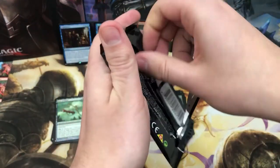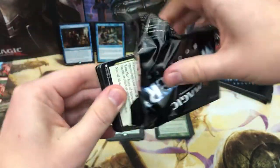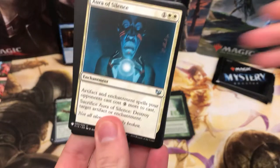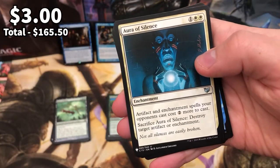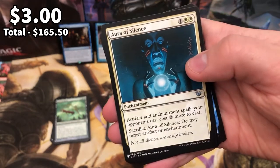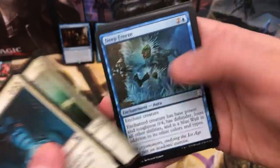You know what we want now? We want a white pack. Give me Teferi's Protection. Aura of Silence - another card that was in the order with the Rhystic Study that got cancelled. So yeah, we want that white pack. We want Teferi's Protection. We want Elish Norn. Are we going to get it?